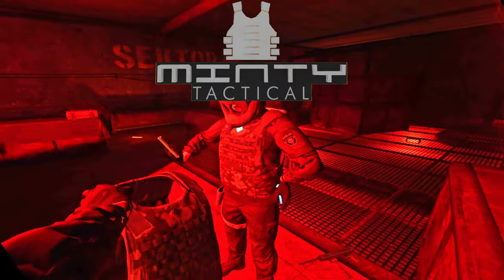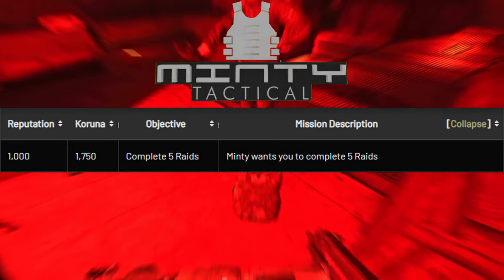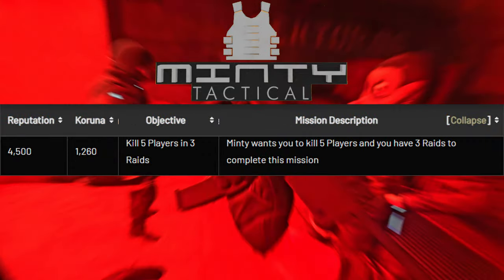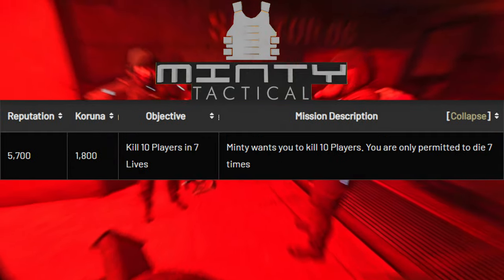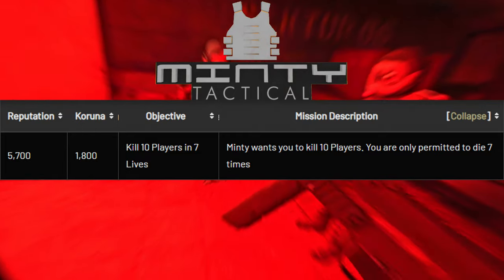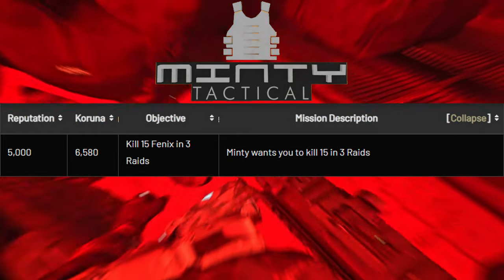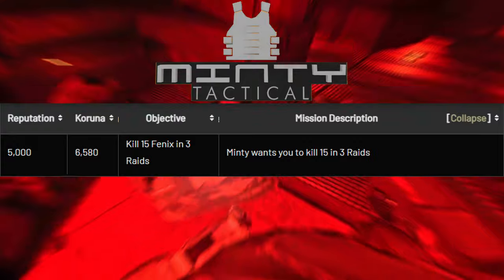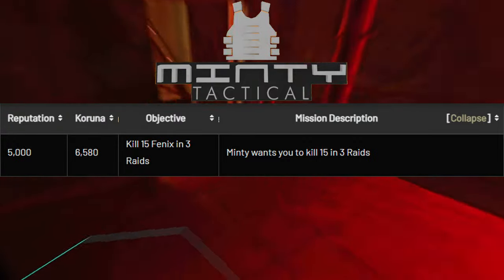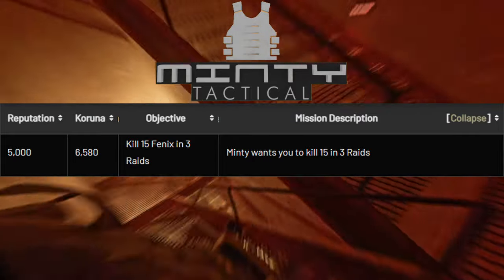And for Minty, my favorite passives are kill 12 Phoenix — 1000 XP — and complete 5 raids for 1000 XP. For active: kill 5 players in 3 raids — 4500 XP; kill 10 players in 7 lives — 5,700 XP, and it's more forgiving because you get 7 lives instead of raids. And last but not least, kill 15 Phoenix in 3 raids — 5000 XP. This one's easy — you just have to wait for the Phoenix respawn, and you'll need food and water so you can stay in the raid longer and farm those easy AI kills.